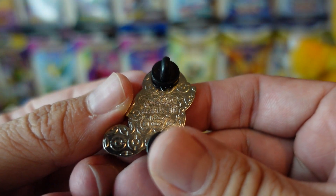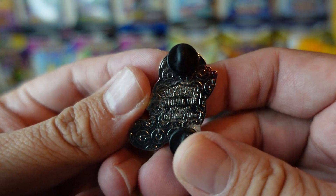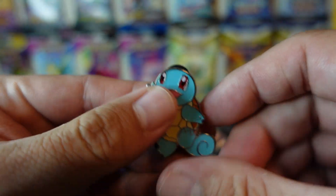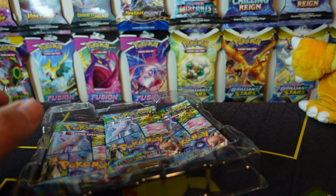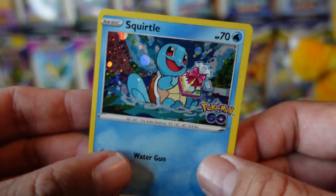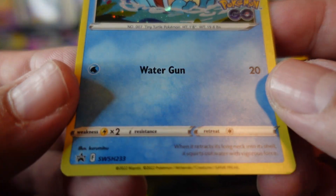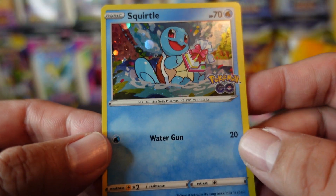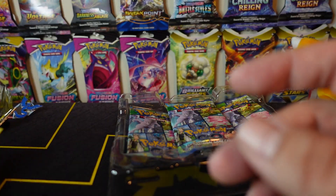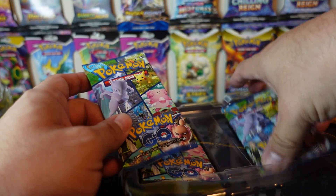We're going to set this off to the side gently - oh yeah, that's pretty fancy. The back says official pin from Pokemon - it's official! I do love my pins. And then we have the promo Squirtle, so it looks like these don't come with the promo Pikachu like the other tens do. And then we got three booster packs.